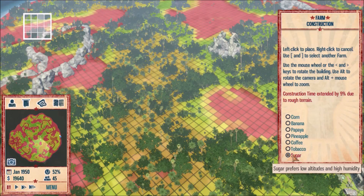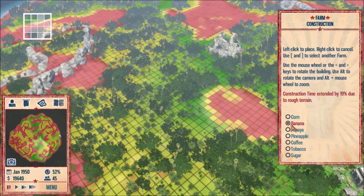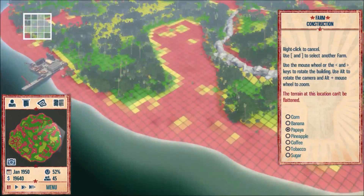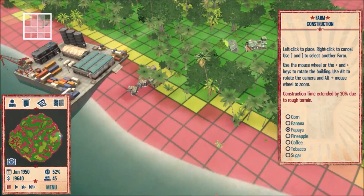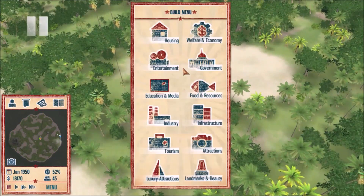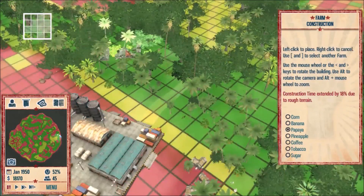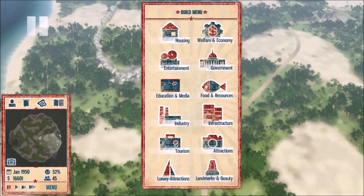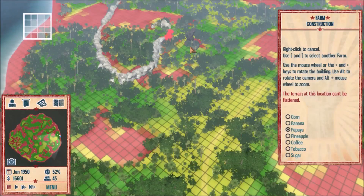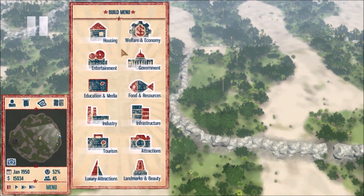Tobacco you can process and turn into cigars; sugar you can process and turn into rum, which are products you make a lot of money off of in exports. We're just gonna go with some papaya for now and we'll see what we can do — we might make a canned fruits and vegetable area later. We're just gonna keep plopping these farms down, getting all the papaya in. You want them to have a fair bit of room around them because the more room there is, the larger the farm will be.